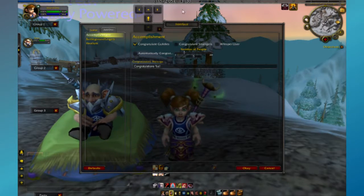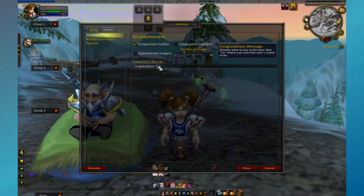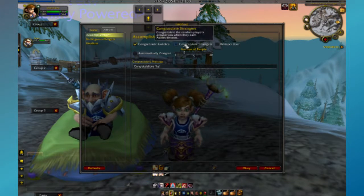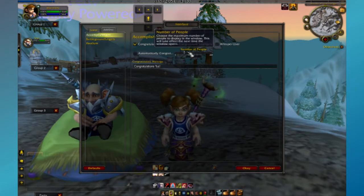You can have it just do five. The thing that I really like about the add-on, though, is you get to type in what you want it to say. It's got 'congratulations' and a percentage sign, which will be used to put the person's name there. So I'm gonna have it say, 'Wow! Nice job!' and leave the percentage SN — 'Way to go' or 'Congratulations on your achievements.' I can customize it any way I want. So it's a little bit more personal than just the automatic grats with a bunch of icons popping up. And that's all the settings.